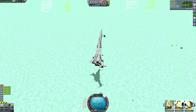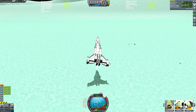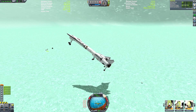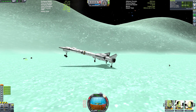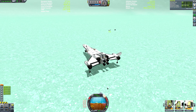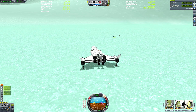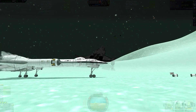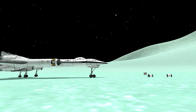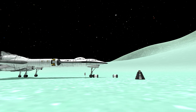Speaking of which, here we go. You may have seen a weird awkward cut a moment ago — that's because the visuals started glitching out and all the surfaces started appearing wavy. I quickly made a quick save, reloaded it, and it seemed to fix the visual glitches. I think it's either Scatterer or Planet Shine causing it — probably Planet Shine, but I'm not quite sure.